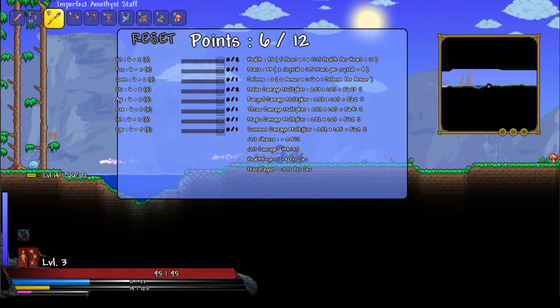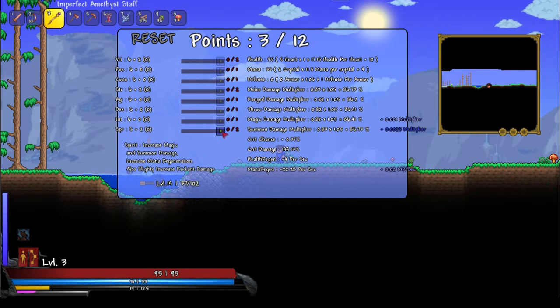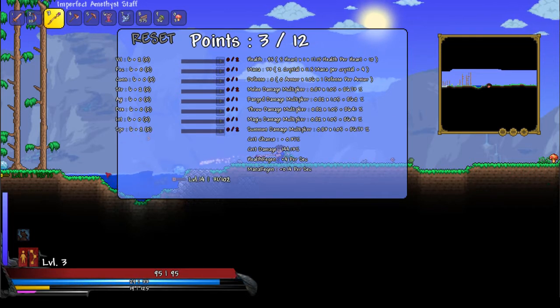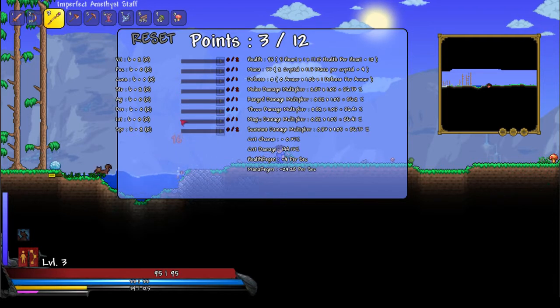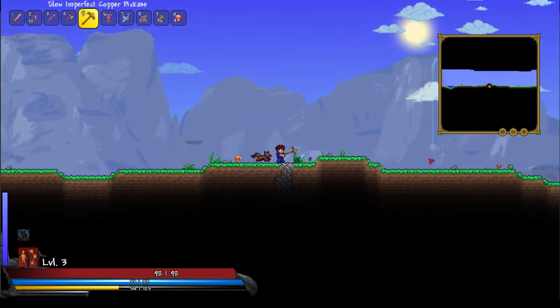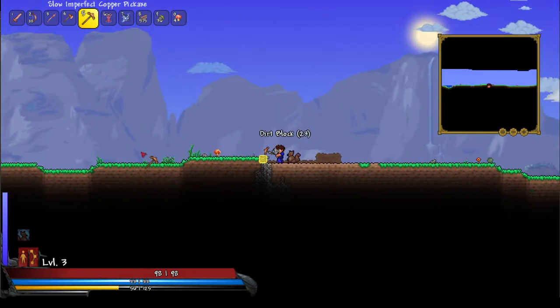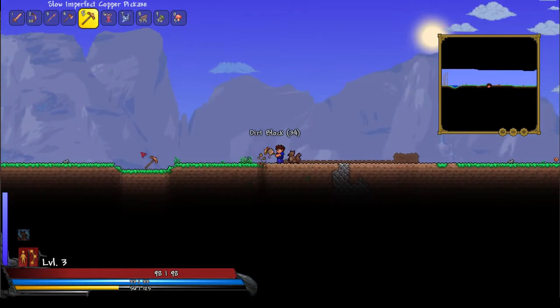While we didn't attack those times, I was deciding which points to put in. So I went for my summoning damage for my squirrel to do more damage. And then I put points into my defense.